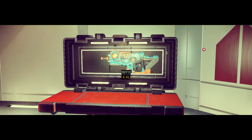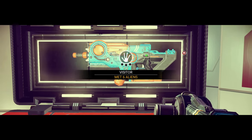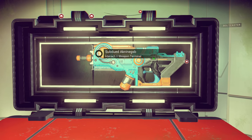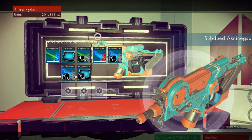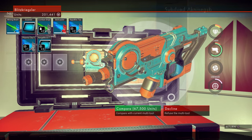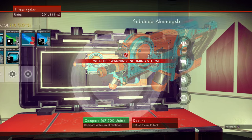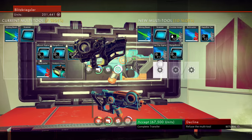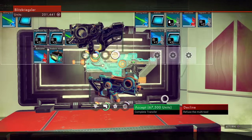I wanted to show you guys this thing. We just bought a new one — black screen of death. I like this thing. It's got 10 slots. The current one that we have... 67,000. You do notice in the top left corner: 201,000. I did do a bunch of farming off camera. This thing that we have is 7 slots; this one is 10 slots for 67,000.